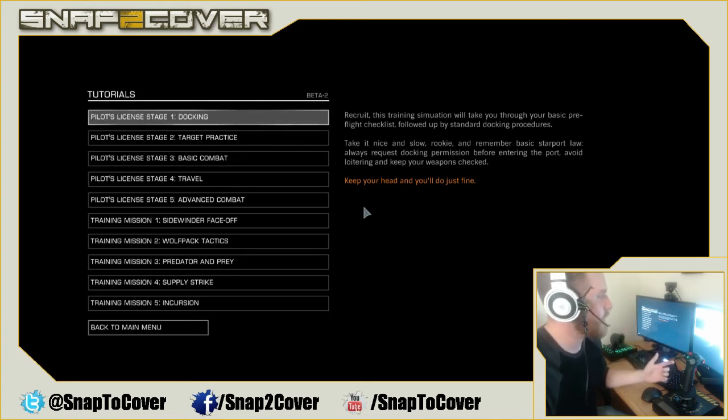They've also got TrackIR, which is kind of the standard head tracking software out there. That one's $200, and I was like, that's still a lot of money. I only play Arma 3 and Elite Dangerous, and that's a lot to shell out for something I'm going to use for just two games. So I went online and researched what it takes to actually make head tracking — is there a way to do it on the cheap? And I found out there is.